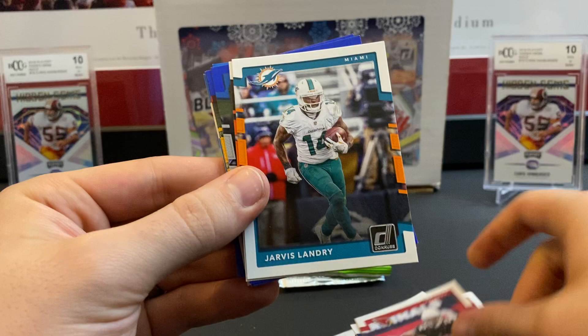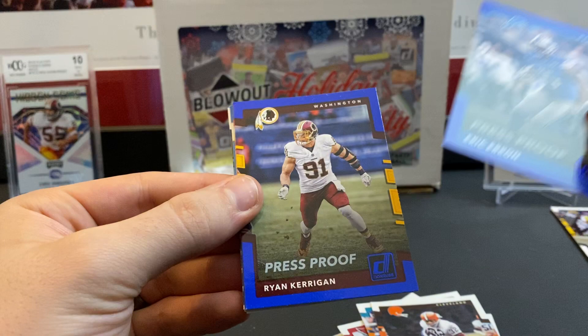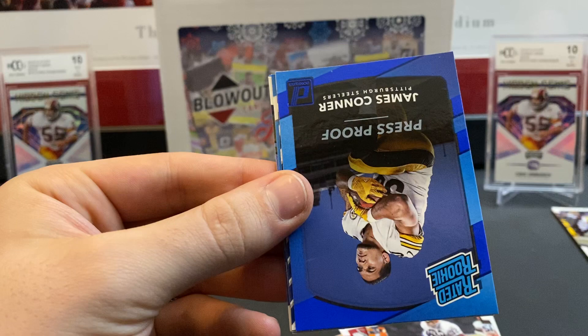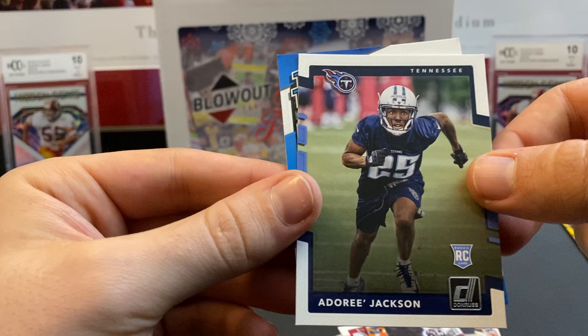Just realized I didn't do 2016. A blue press proof of Eric Ebron, a blue press proof of Ryan Kerrigan, blue Spencer Ware, James Conner rated rookie — that ain't bad — a blue one, an up-tempo Odell Beckham, Taewon Taylor rated rookie, Dory Jackson rookie, and Chad Hansen rated rookie.